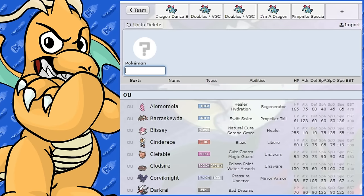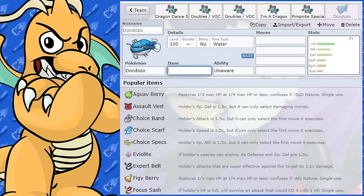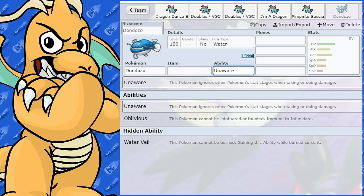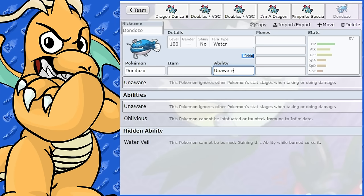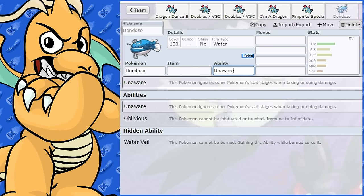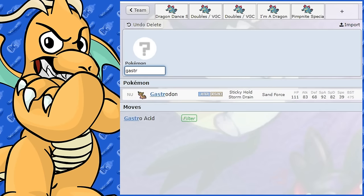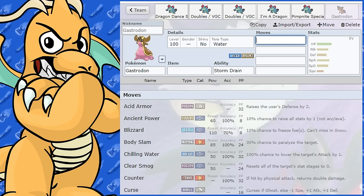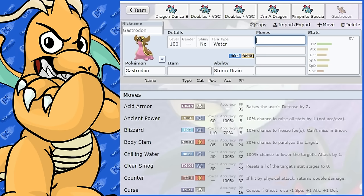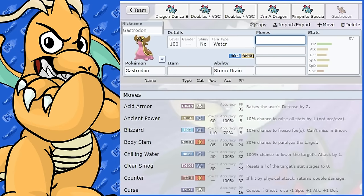Let's talk about some counters. Dondozo is a brilliant counter to Feraligatr with Unaware — it ignores all the Dragon Dance boosts, it's already a Water-type, so you're scrounging for damage from a weak Crunch or Earthquake. It counters Feraligatr every day of the week. Another decent counter is Gastrodon with Storm Drain — Feraligatr has to go for Ice Punch against it, and without a huge amount of Dragon Dance boosts it's not going to faint Gastrodon, especially if Gastrodon has Clear Smog.